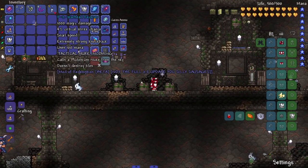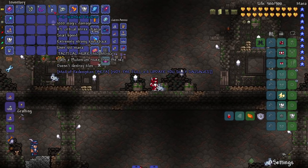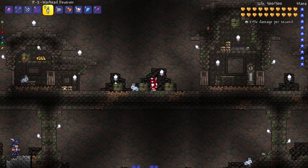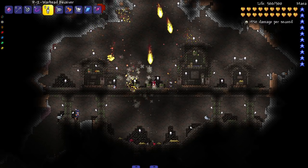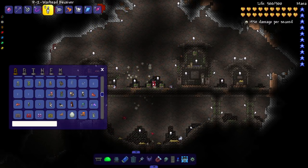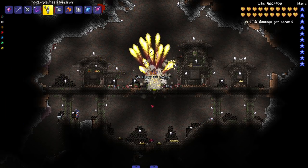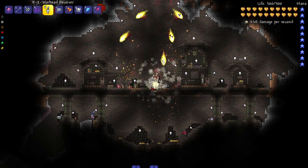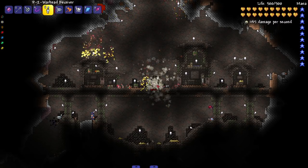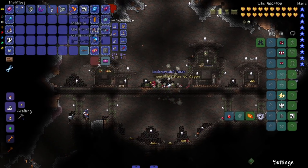On to the next weapon: the P2 Warhead Receiver - tactical nuke incoming. Calls a plutonium nuke from the sky, doesn't destroy tiles. Let's see it in action - absolutely beautiful! Let's bring in a bunch of enemies and drop the nuke on them. Let's drop it straight on the Nailhead a couple times. This dude is eating nukes - that was like five or six nukes he just ate.